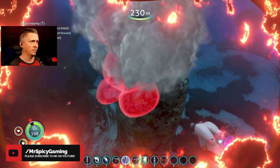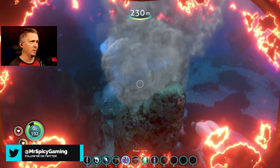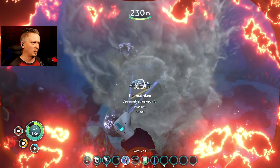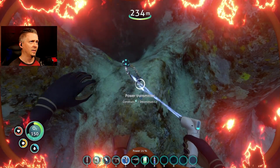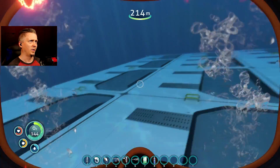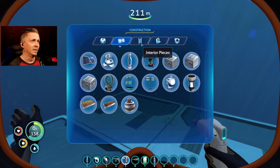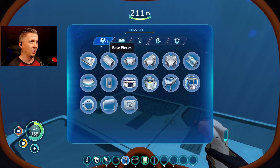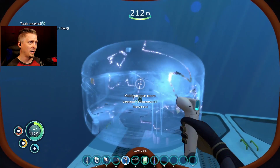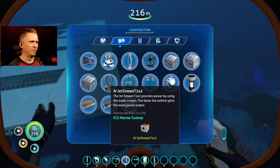Let's wiggle this a little bit more — I want to get it placed but I also don't want to keep hearing the sound and seeing the hot spots on my vision corners. There we go. That should connect up here once I have a structure, and this is where I'm actually missing the large room from Below Zero — I really kind of wish I could do the large room in here. Connect. Finally, we're going to build the jet stream turbine right here on the corner.